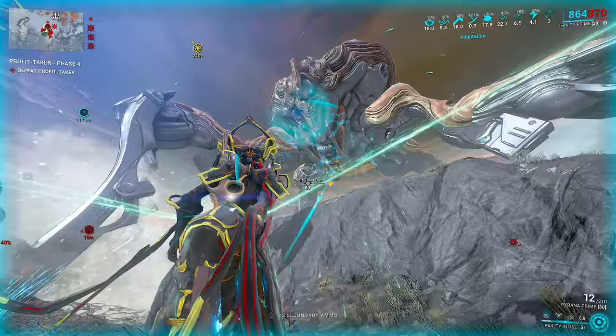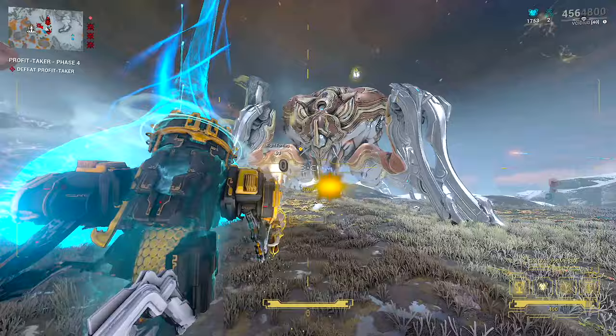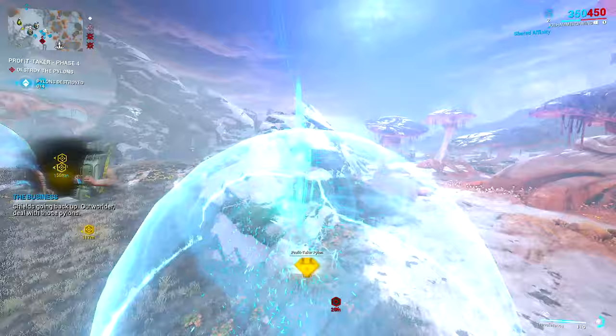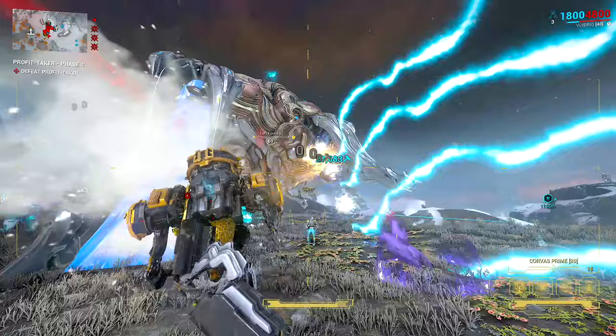Once the shield is down, we need to hit the legs with an Arc Wing weapon — if I hit it with a regular weapon it does absolutely nothing. This is where having the Necromech is a very good idea. The Corvus does a ton of damage because it's a charge weapon, though unfortunately we can't hit multiple limbs at once. Once all the legs are broken and you've damaged the central bit, you can see all of these barriers we need to go and sort out — destroy those. Then you get another round of being able to damage the legs, and once you've done a certain amount of damage it resets. It's basically a rinse and repeat from this point.